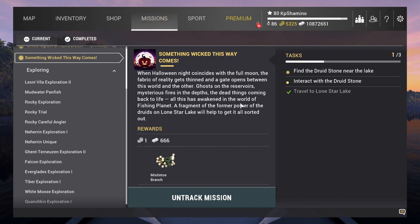Hello guys, KP Chamino here with a new video for Fishing Planet — the Halloween event 2022. We got the first new mission: 'Something Wicked This Way Comes.' In Belgium, we have something similar where they say we are closest to the dead on that day. They want to do something similar with the Druid Stone. So what do we need to do? Very easy — we need to go to Lone Star, find the Druid Stone near the lake.